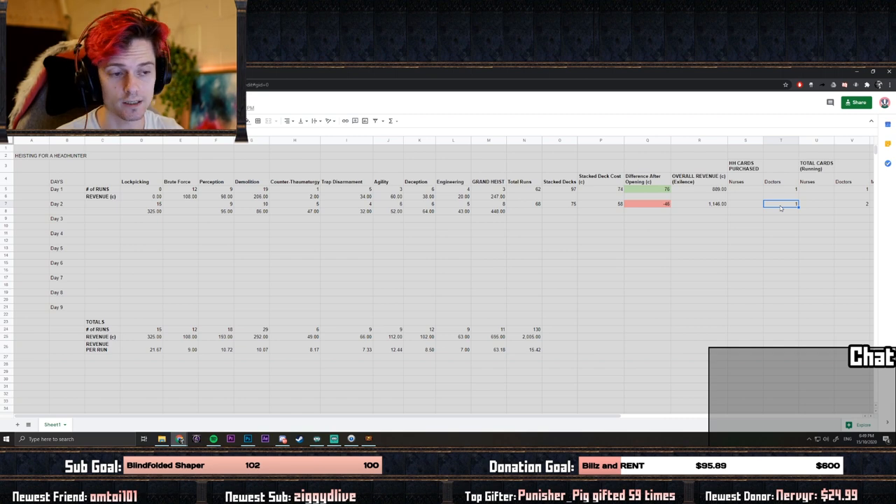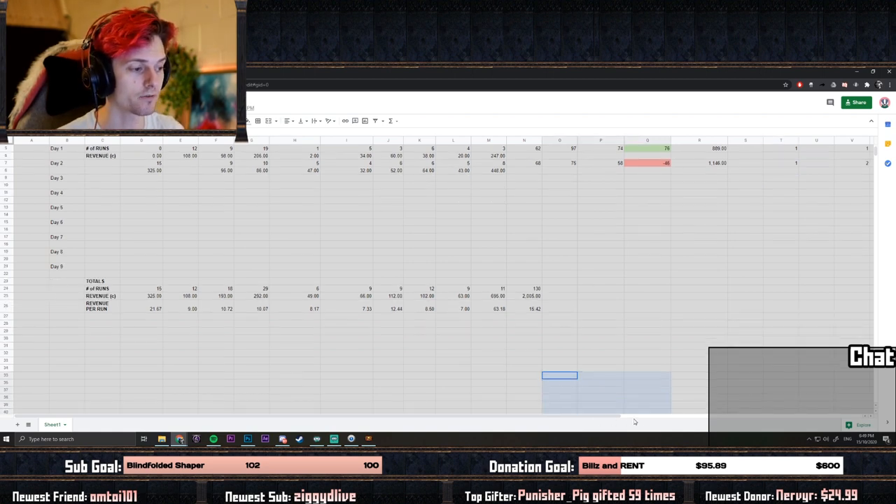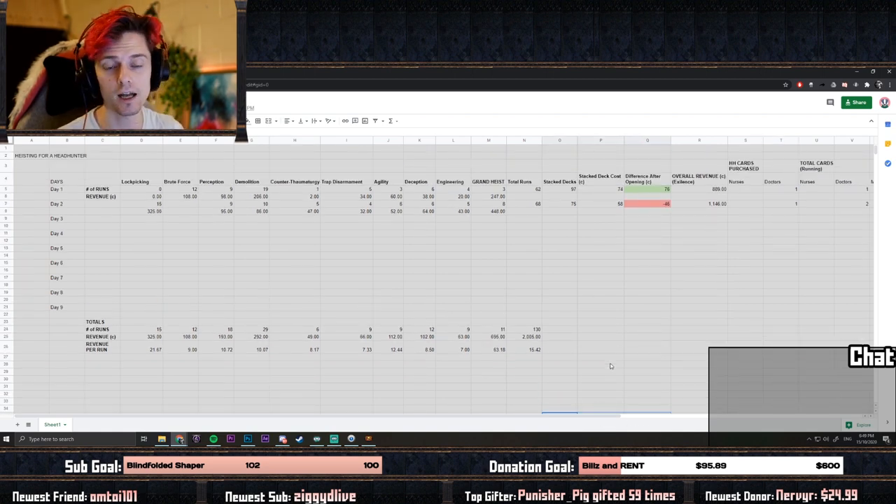It's not the crazy 10 exalts per hour that some people claim with the regal-to-exalt trinket and blasting as fast as you can. But it's enough currency from running these without any worry whatsoever — not even caring what contract type, item level, or normal level you're running.